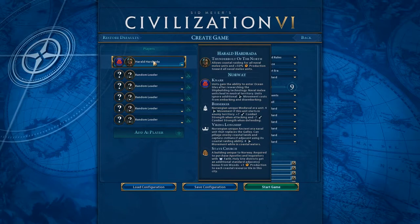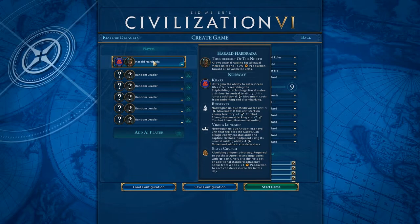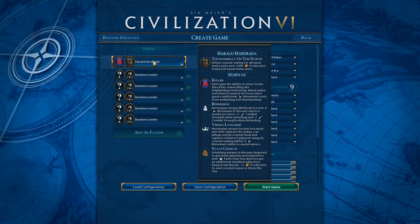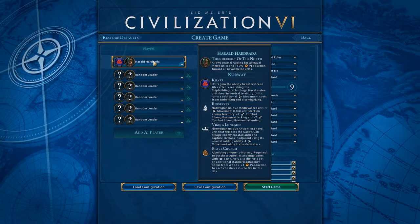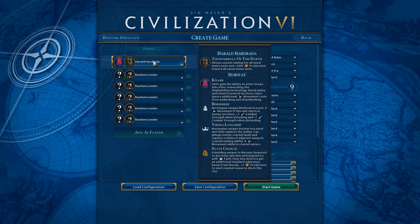So I'm thinking Norway — we're going to want a very aggressive naval campaign with a little bit of other stuff in it. I think we might go military into religion, that sort of pathway. I'll have to pick up at least one campus probably in my capital, but otherwise we'll be getting encampments, harbors, holy sites, and maybe a couple of commerce hubs to pay for the army.